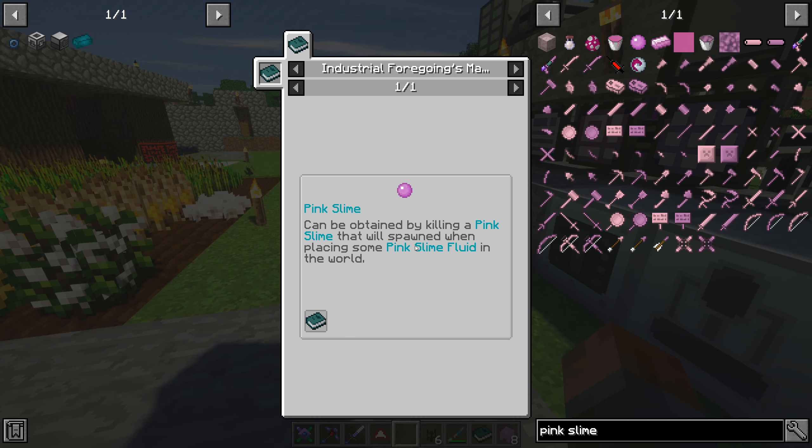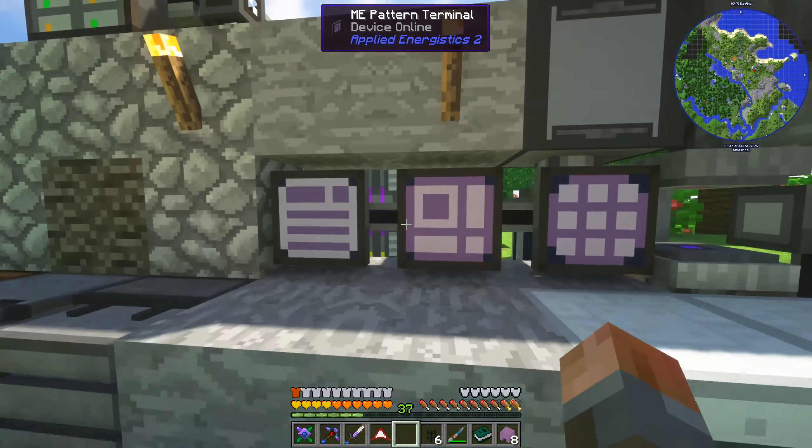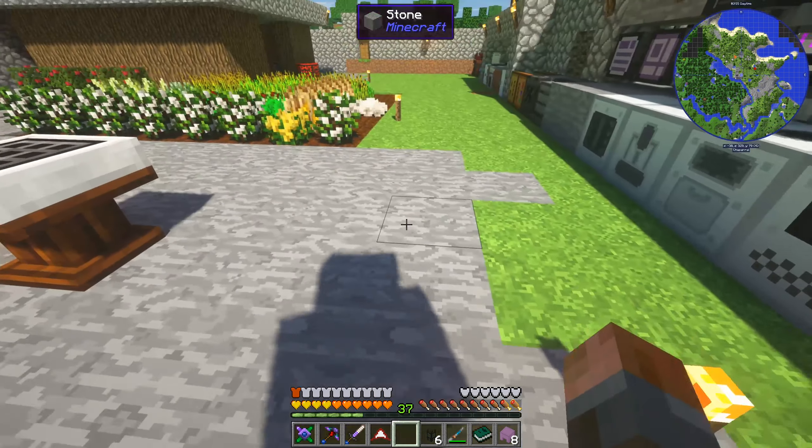You need to kill a pink slime that will spawn when placing some pink slime fluid in the world, so you're going to need to get pink slime fluid. And that's gotten from the Mob Slaughter Factory. We have an option there - instead of actually going and getting cattle or something, we can presumably use our chicken farm over there just with a mob slaughter factory. We don't want to go too over the top on slaughtering because we want some for our blood magic, but otherwise it's going to work fine.